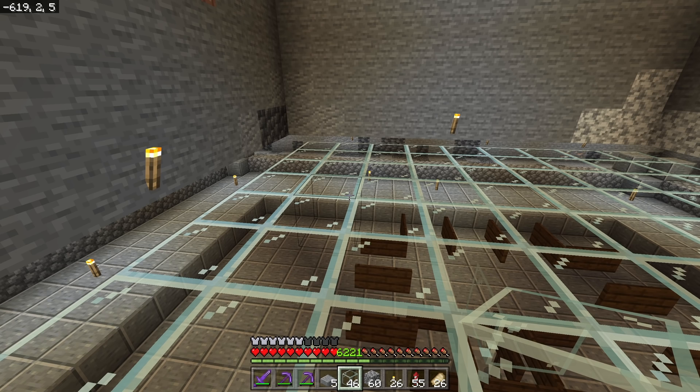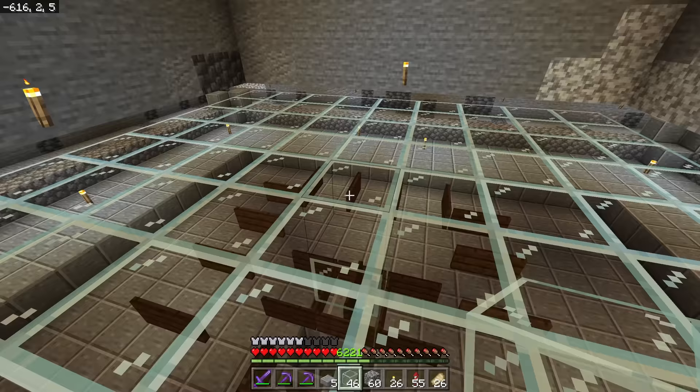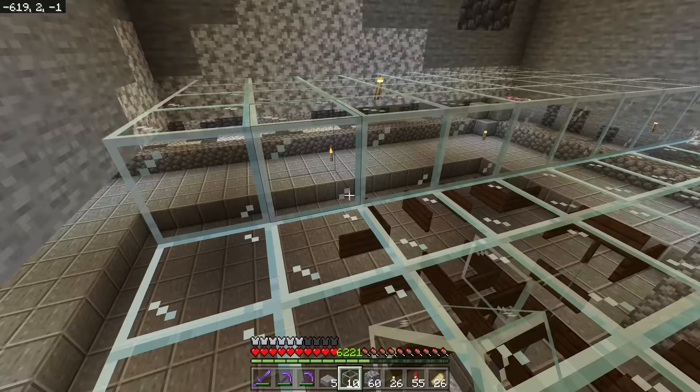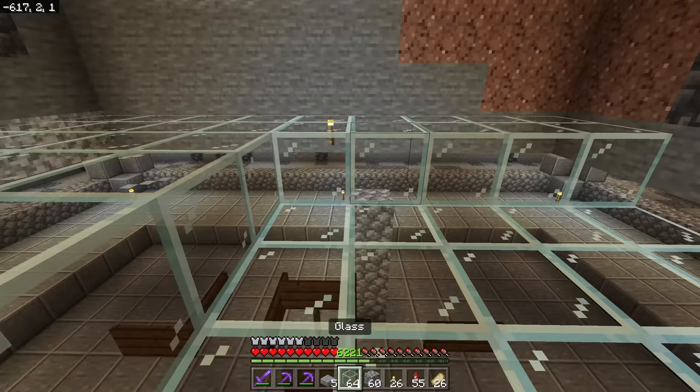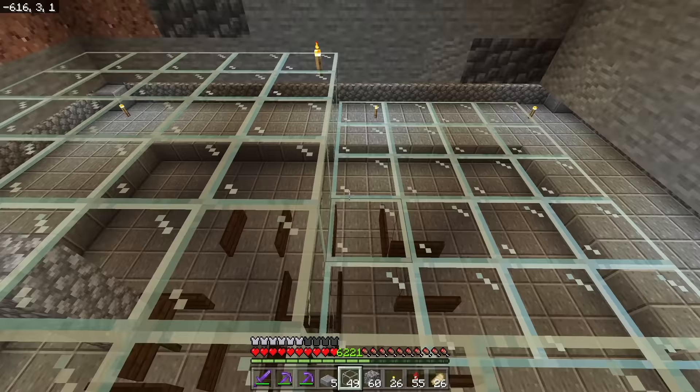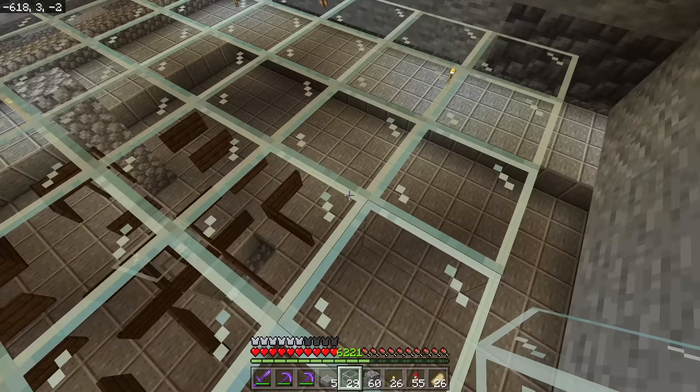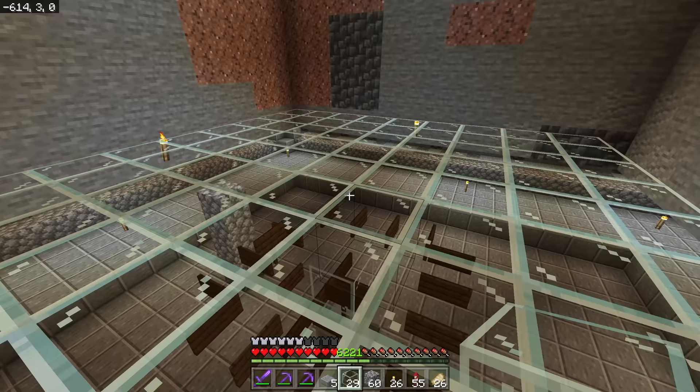Having more villagers than beds will break the farm. If you have 20 beds and 30 villagers, no more iron golems will spawn, so always account for that. I'll fill in the top layer first and place beds there. Also, you have to do things at this specific height — if you go any higher for the beds, the farm won't work. Make sure you use this exact placement.